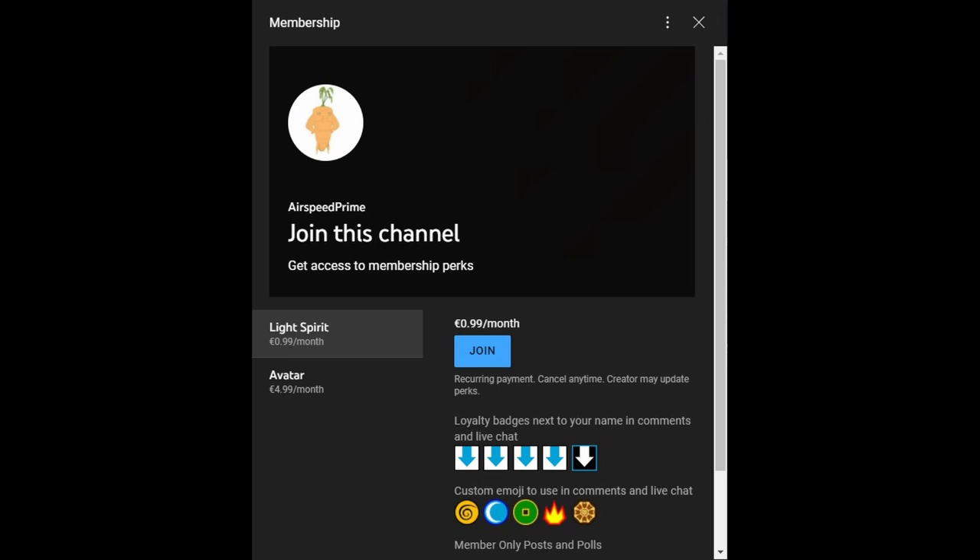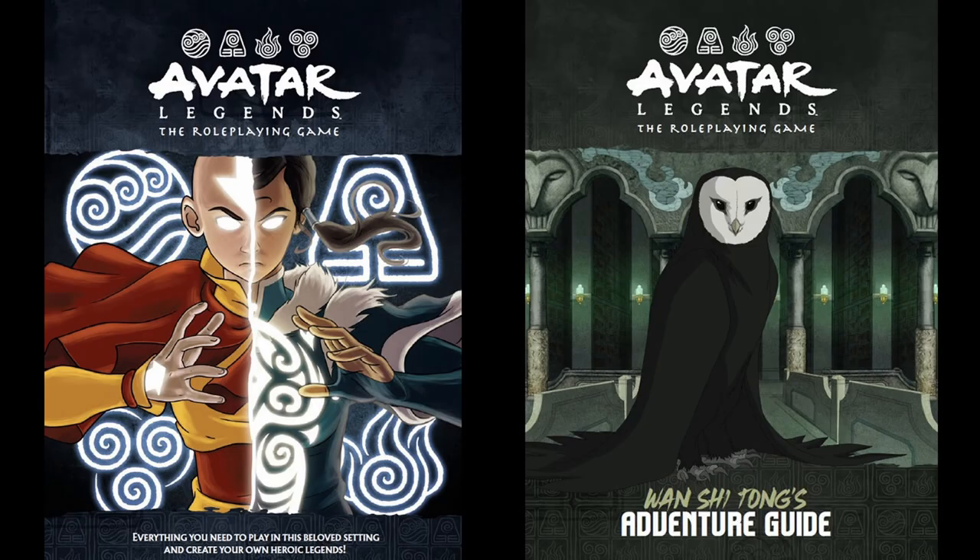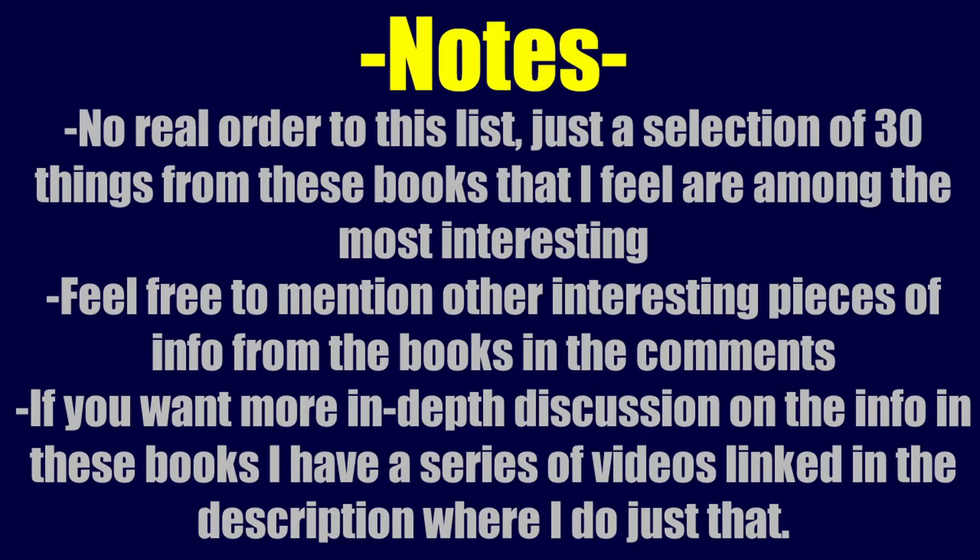First, we need to talk about where all this information is coming from. It basically all comes from two books: the Avatar Legends core book and Avatar Legends Wan Shi Tong's Adventure Guide. One piece of information does come from the quick start guide which came out a couple of months before the game as a preview, but essentially everything comes from these two books.